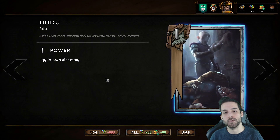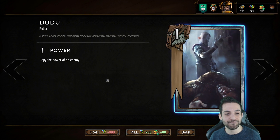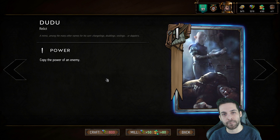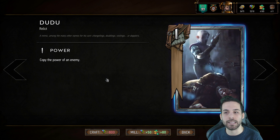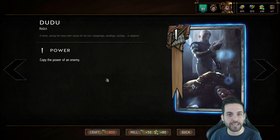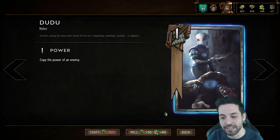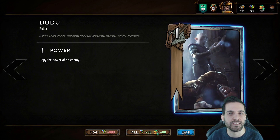We have Dudu, who is a doppelganger and has the ability of copying the power of an enemy. Dudu is a good way for beginners to learn how to capitalize on very proactive, greedy plays from the opponent. It's very important to know how to time this — you have to be patient. Preserve it for later portions in the game so you can copy something very big and mimic the value your opponent just generated. Especially if they're focusing on buffing one unit a lot, you can punish that with Dudu.